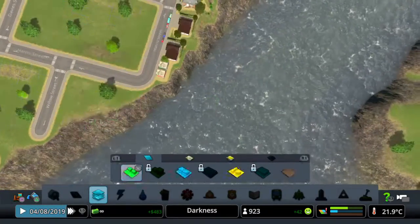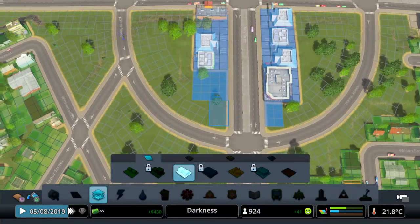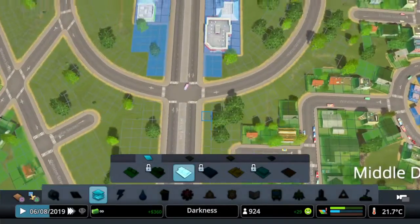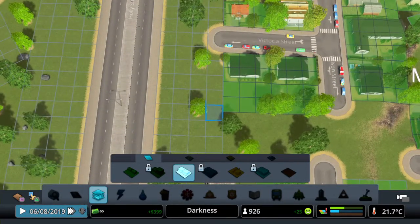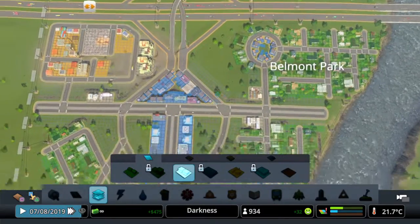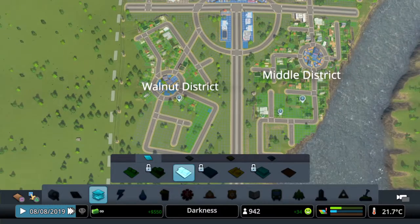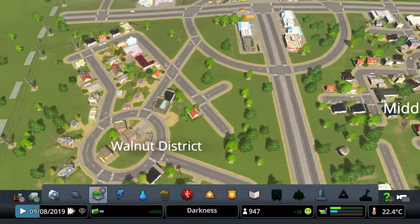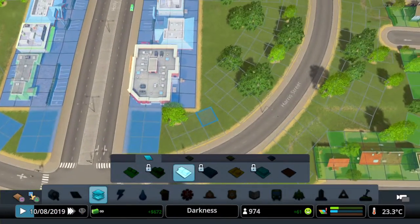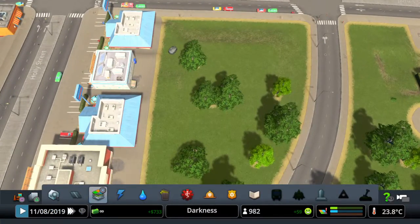We'll do some riverfront property there. Commercial - we've got a bit more. Let's maybe fill in these two. Should we do commercial all the way down there? I don't think we're going to do it all the way. We've got some decent commercial zones going. We've got some commercial being built here. We might just fill these in here, and when we unlock it, it might stick some other stuff in.